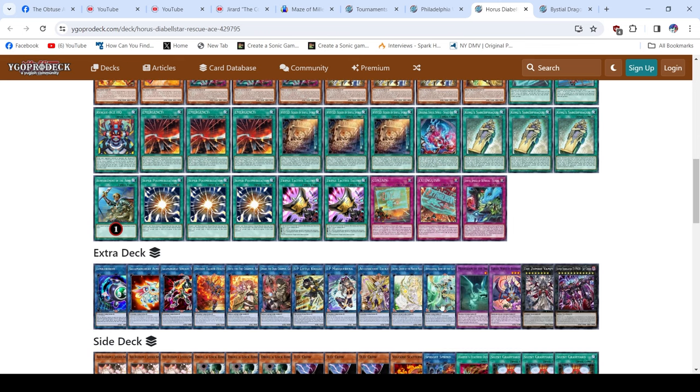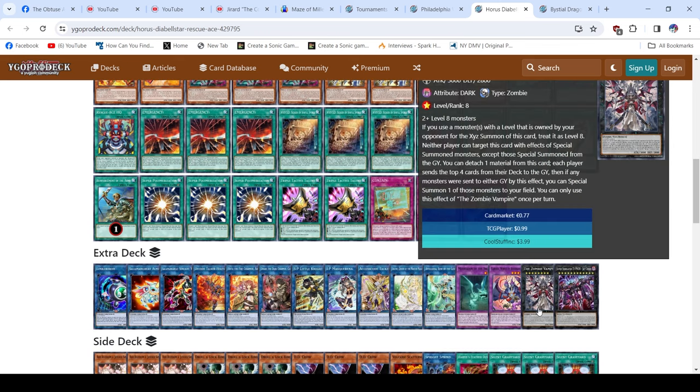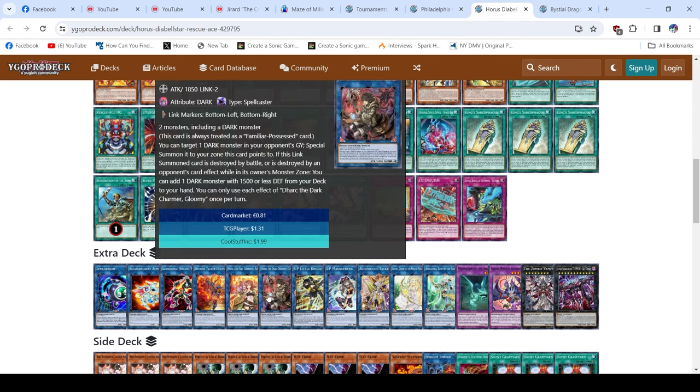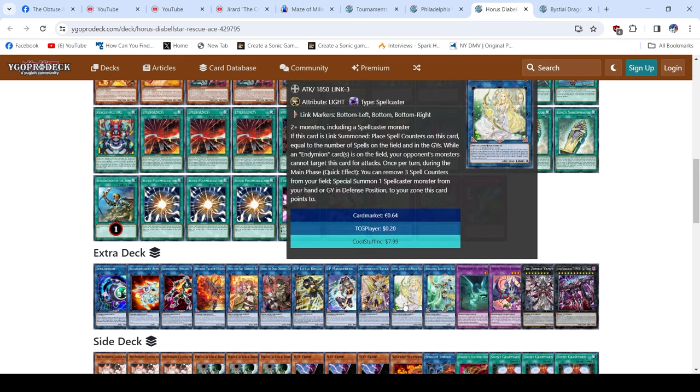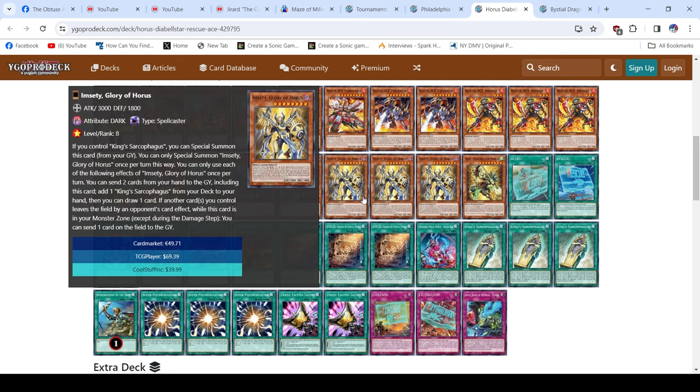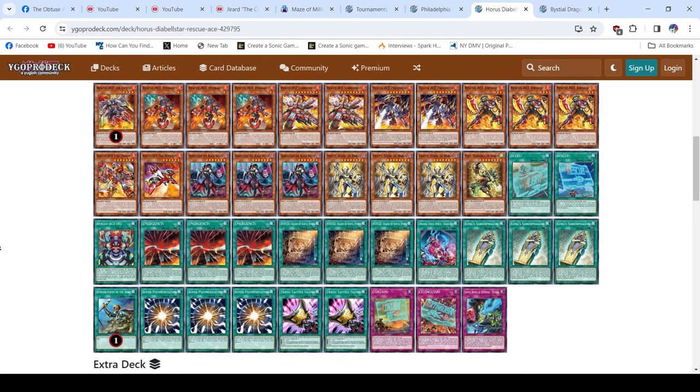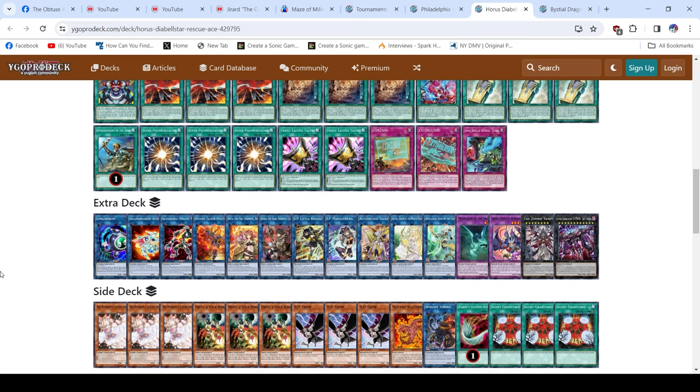The extra deck looks pretty standard for a Rescue Ace list — the only unique thing is Zombie Vampire. You still have access to your Charmers, Heat Soul, Link Rebel. The only thing really missing is Relinquished Anima — I'd probably put Anima over Dark or maybe Selene. But having Diabelstar at three and Im:City being a Spellcaster at three, Selene really isn't that bad in this deck so it will definitely resolve.